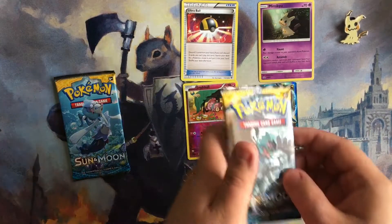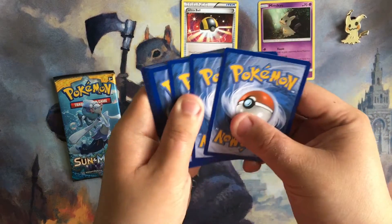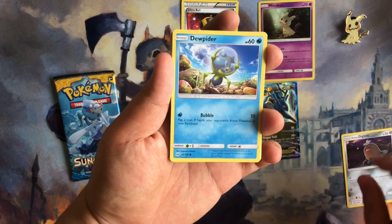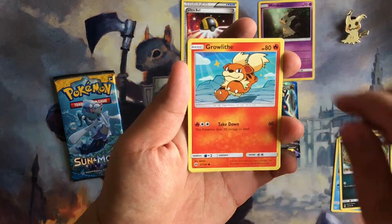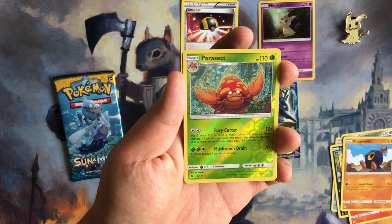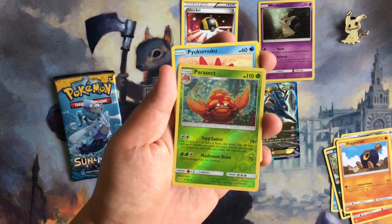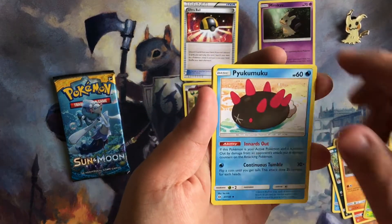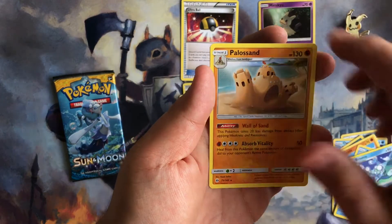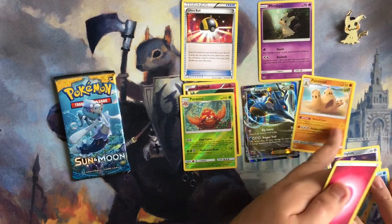Next we have Sun and Moon — let's do the reveal properly so we don't get it confused again. We have Diglett, Golbat, Meowth, Growlithe, Roggenrola, Parasect. This was a hollow rare or a hollow reverse rare — interesting. Okay, well here's a Pyukumuku, Mudsdale, Bruxish, Palossand, and our rare is the Palossand. I obviously did not do that quite right.